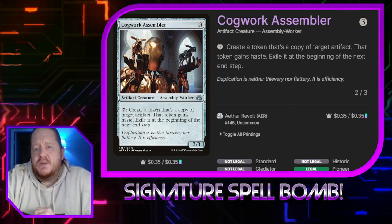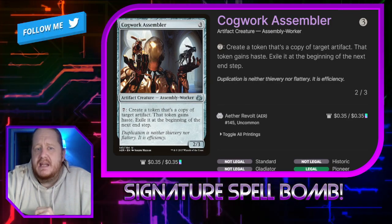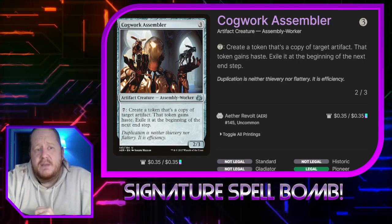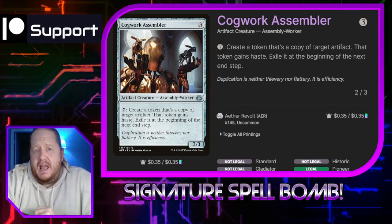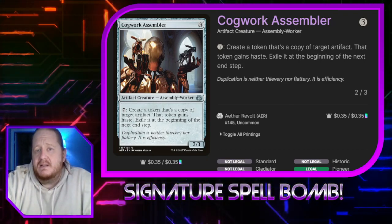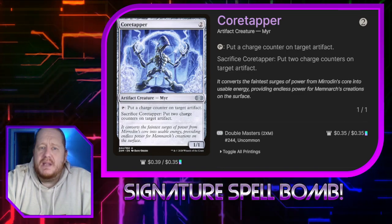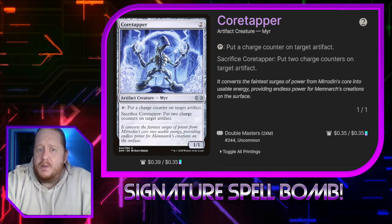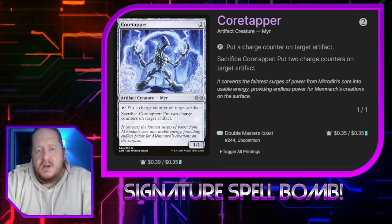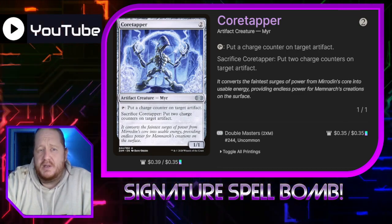Cobbwork Assembler costs 3 colorless mana and is a 2/3. If we pay 7, we can create a token that's a copy of target artifact. That token gains haste and is exiled at the beginning of the next end step. This card is in the deck because it's based on a modern combo deck where I can run 4 of each card I need, but in Oathbreaker it's Singleton, so I needed something to make up the difference. Core Tapper is great — for 2 mana we can tap him to put a charge counter on target artifact, or sacrifice him to put 2 charge counters on it. We need 3 charge counters on Magistrate's Scepter to tap it and take an extra turn, and we remove those counters, so this is a great way to keep putting counters on it every turn.